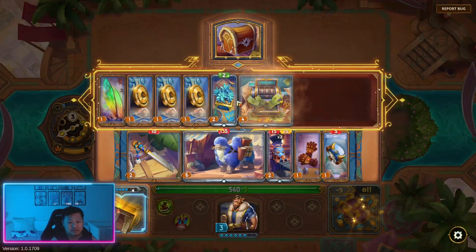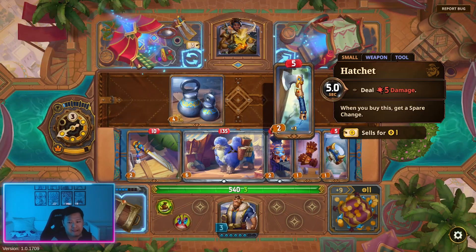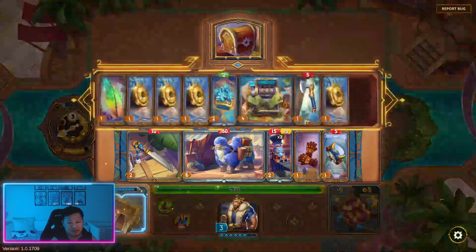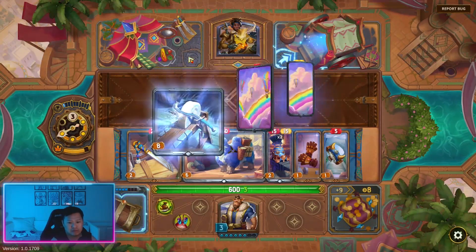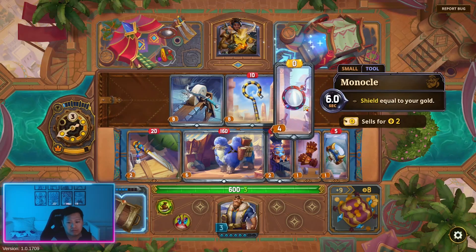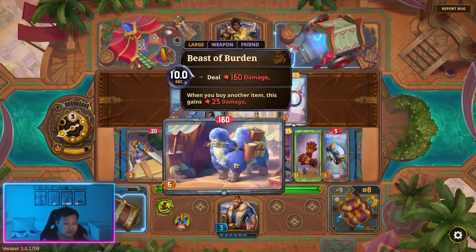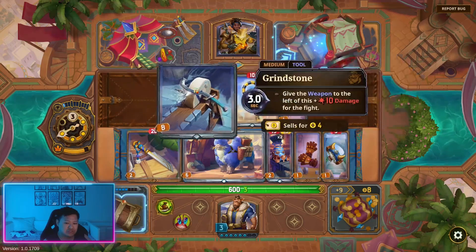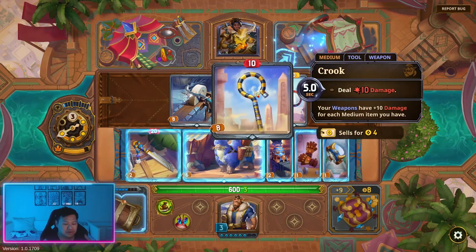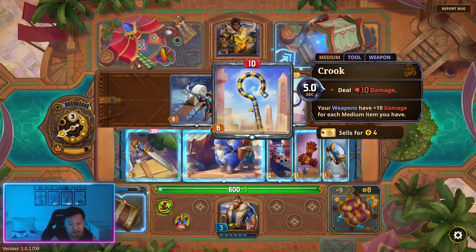We'll sell this. We should buy this and then sell it. These two items are good for a build, but the crook is so good — it deals so much damage. But I don't wanna go into this build because, although crook is a really strong item, this is pretty meta at the moment. I wanna try a different type of build, so we're gonna avoid crook even though I know we could win with a crook.